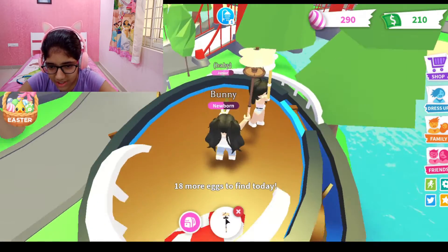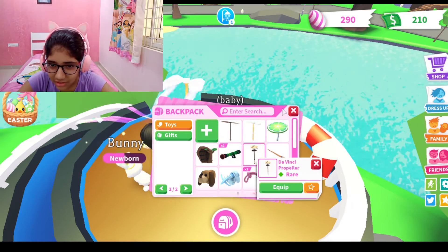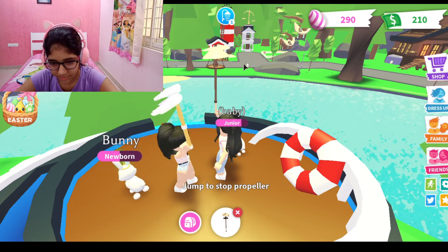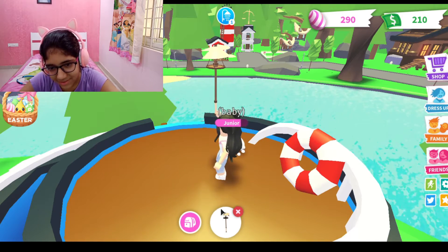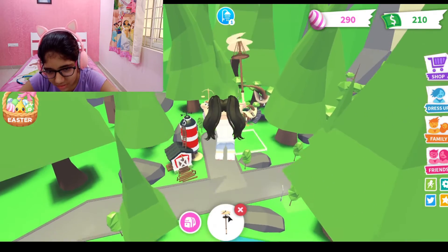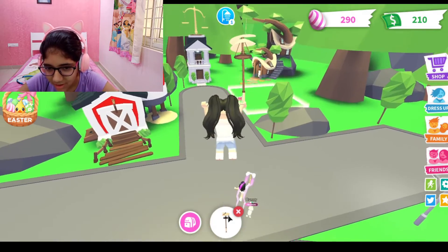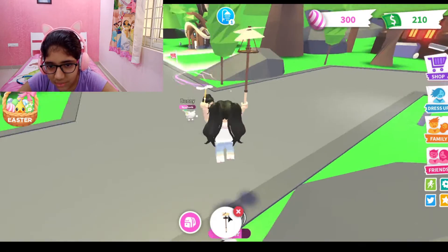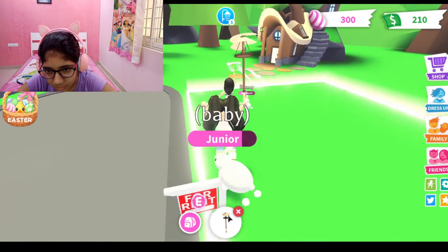Oh, I see one over there near the rock, near the farm. I'm so terrified of using the propeller. And there is one more behind the potion shop. We do know all the locations. This is like my second time doing the egg hunt — I'm just doing whatever Nishtha is saying. I don't know where all the eggs are.